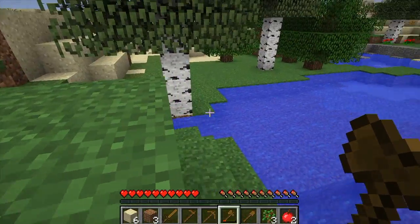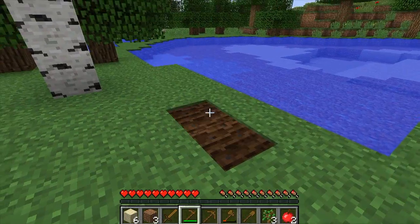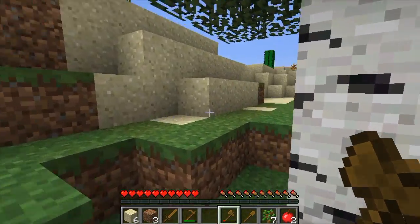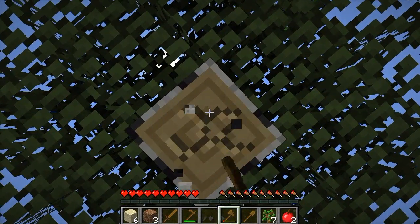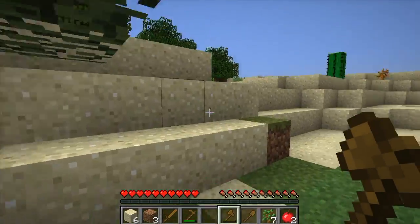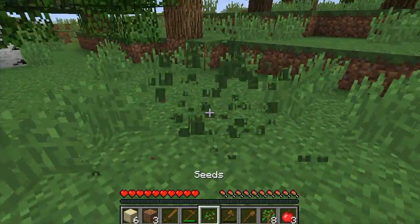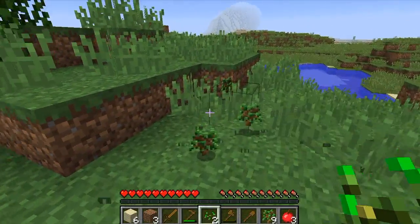Let's start a small farm here. To find all the biomes for collecting saplings, I will build a kind of elevated road in all four directions — a very simple wooden bridge. Let's take some grass. I get lost very easily.